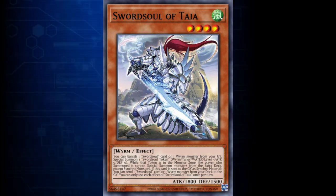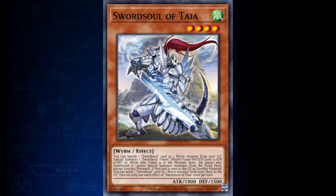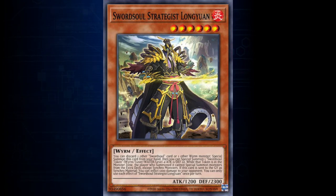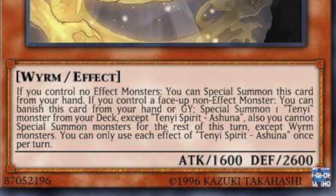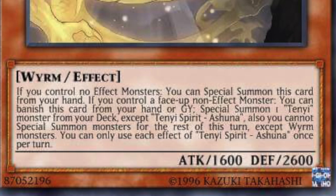The next type of effect is the ignition effect. Ignition effects are a type of effect you can activate by just declaring that you're going to activate it during your main phase, while the card is in a place where it can be activated — usually on your field. The monster Swordsoul of Taia has an effect that can be activated while it is face up on your field during your main phase. There are other monsters that have ignition effects that can be activated in other places. Also in the Swordsoul deck is Swordsoul Strategist Longyuan, which can be activated while it is in your hand. The Tenyi monster Tenyi Spirit Ashuna has an ignition effect you can use during your main phase while the card is either in your hand or in your graveyard. The biggest benefit of an ignition effect is that you can choose when to activate it, as trigger effects are often forced to be activated at a particular moment. You can identify an ignition effect because it will not state anywhere on the card that it can be used when something happens.